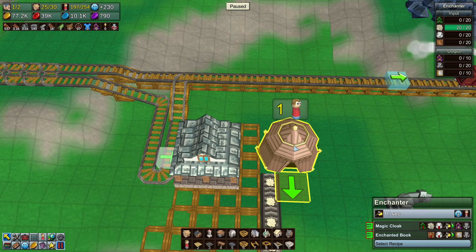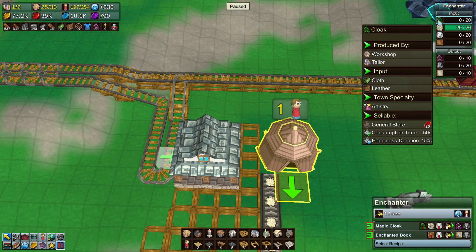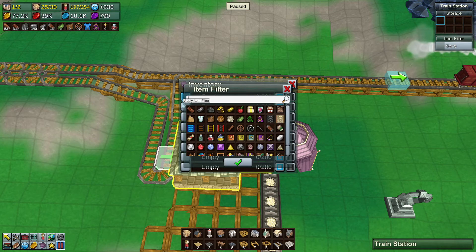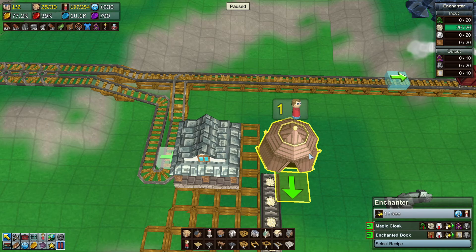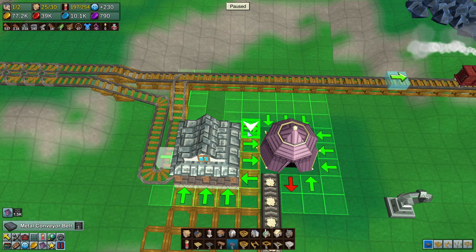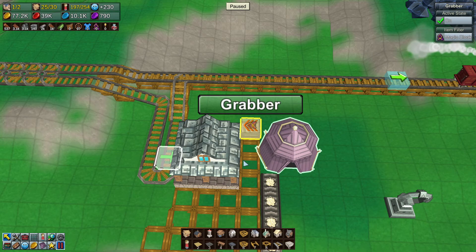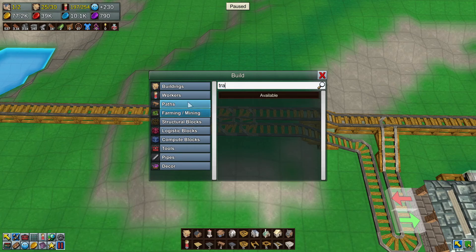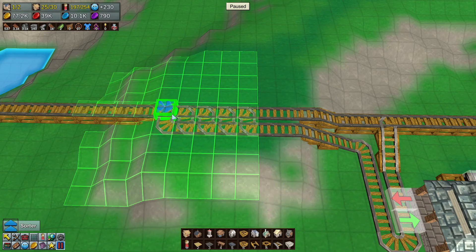I need leather and mana crystals. I'm not making fabric anywhere, I don't think. All right, leather. Yep, that looks right to me. So let's get the sorters set up, and let's get some trains running. Ain't nothing gonna help with all that in the way. So - leather, cloaks, mana crystals.